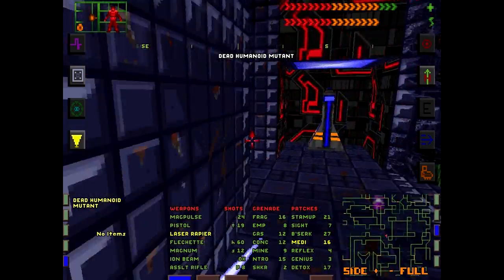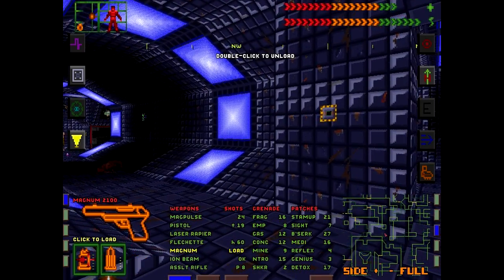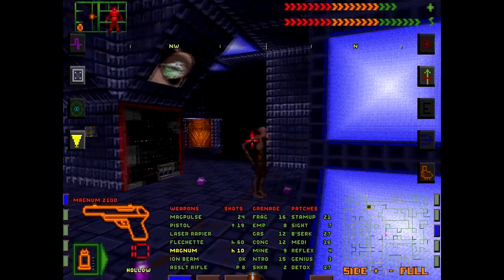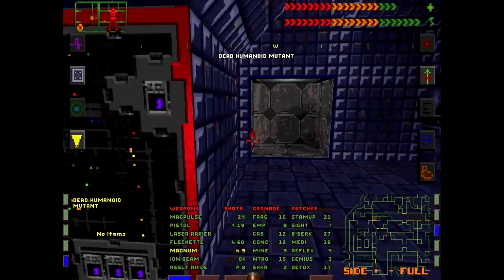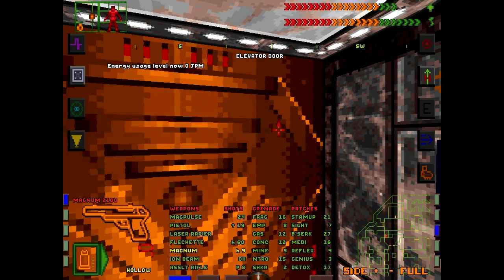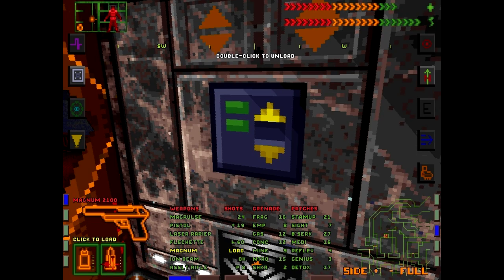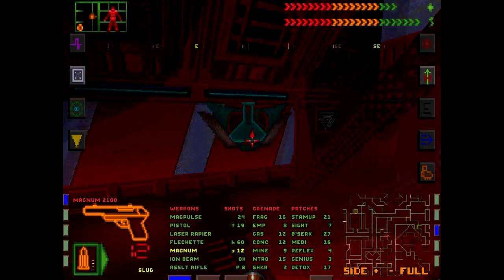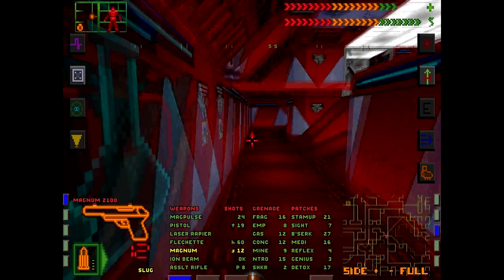We'll recharge our battery. We'll do this mutant a favor — do two mutants in honor. We have enough ammunition — we can do some mutant honor kills here. I could turn off my headlamp too, it's not that dark in here. People tell me it's really dark when you play and ask me to up my gamma. I say no — if I up my gamma it's not scary. But that's YouTube's fault.